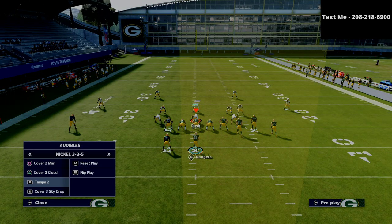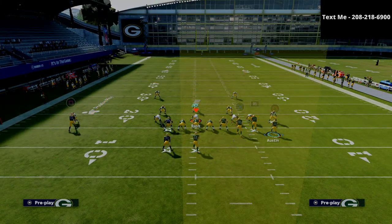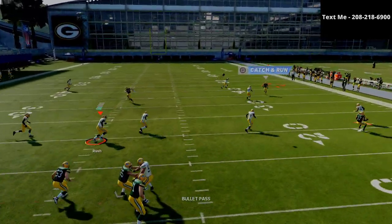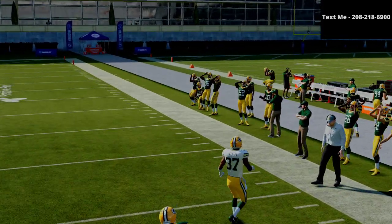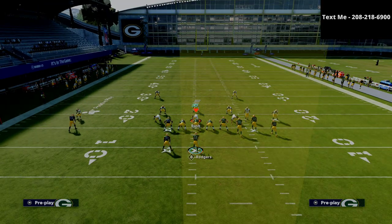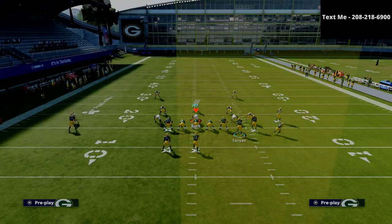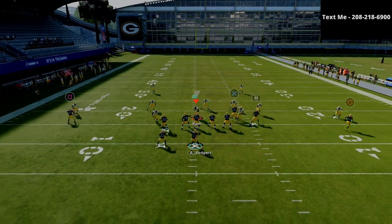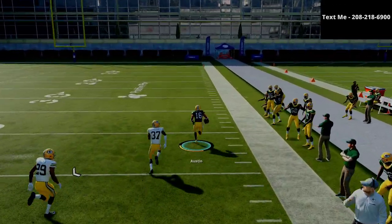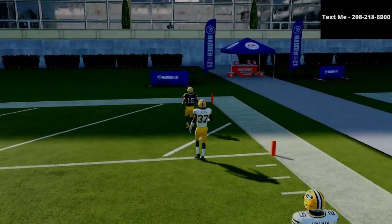If I put him on just a simple little fade route and try to do the same thing, you're going to see that I'll struggle to get what I need — the safety will come over and make a play on that. The beauty of having this specific route is that because you can motion snap it, this is what makes it super powerful. Against Tampa two, because he fades to the outside, you can get an outside pass lead, catch it with the circle receiver, and get a nice little one-play touchdown against the cover two defense. Very easy and very simple.